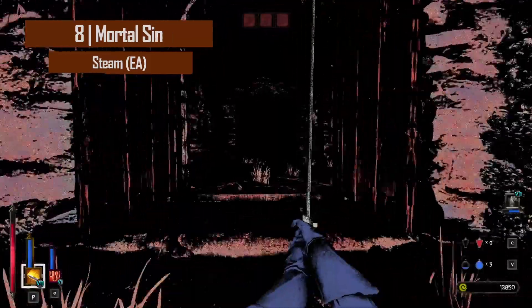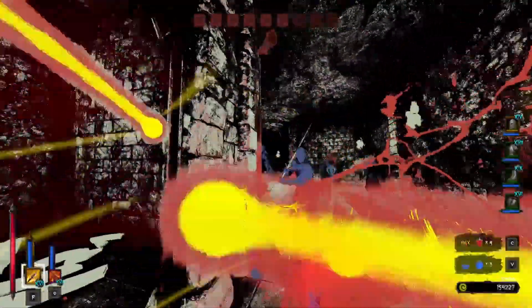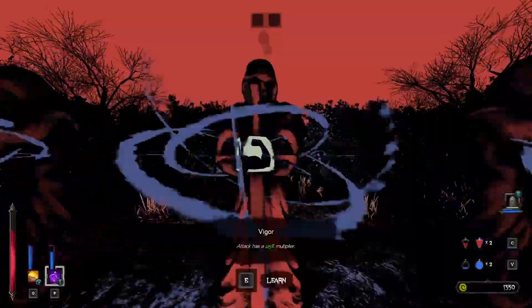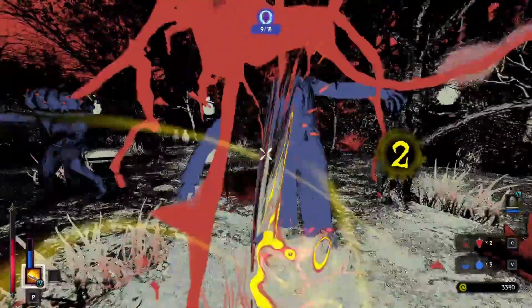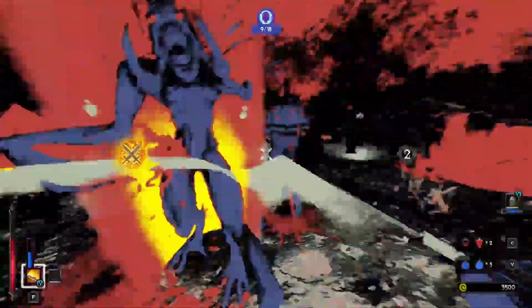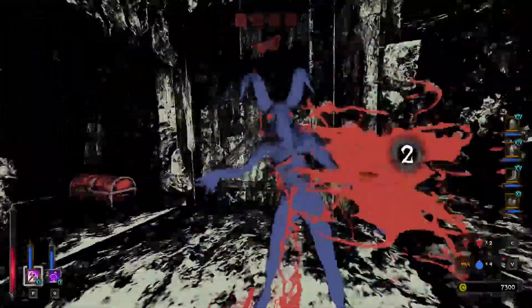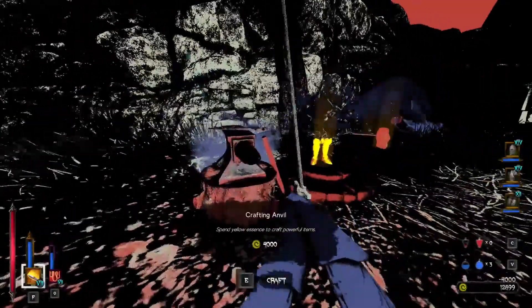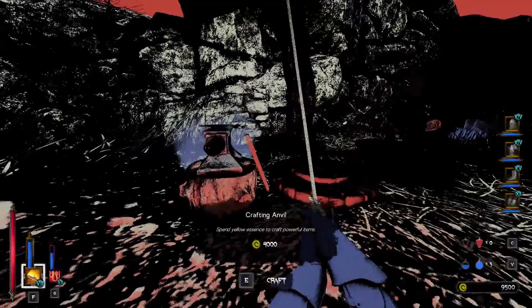Number eight is Mortal Sin, an early access single-player first-person action roguelike developed and published by Nicolo Todorovic. Mortal Sin takes players on an endless horror journey with intense action where death is just the beginning. Players fight through a nightmare with deep and rewarding melee combat — each hit causes devastating wounds as players can seamlessly link attacks for fluid gameplay. The game offers tons of replayability with procedurally generated levels and loot, and players can unlock special classes such as Mage, Monk, or Berserker. Available on Steam in early access with full controller support and 22 unlockable achievements.